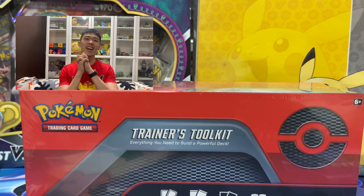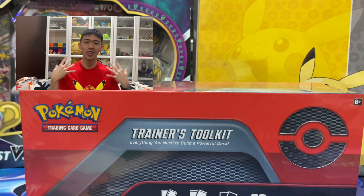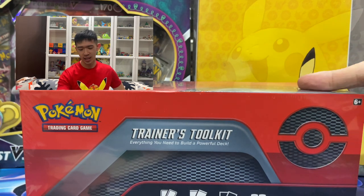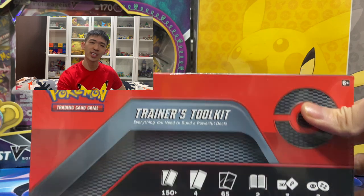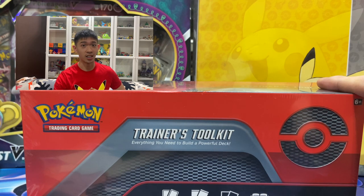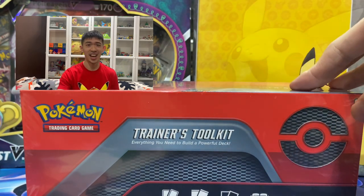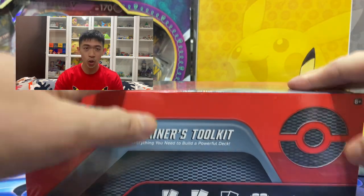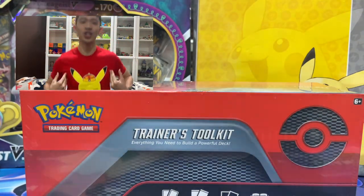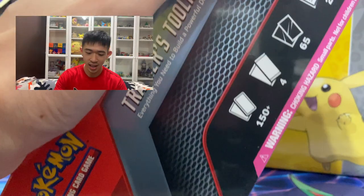Hello everybody! Kong Hei Fa Choy — welcome to the third day of the Chinese New Year, or Lunar New Year! Just because it's Lunar New Year doesn't mean I don't have a video for you guys. Today we've got the Trainer's Toolkit. You know how hard it is to find one of these in Malaysia? I bought this for one reason only: I really want the Diancie GX. I'm wearing my Pikachu t-shirt for Lunar New Year — it's red, the chair is red — hopefully something good inside. Let's open this and find out!